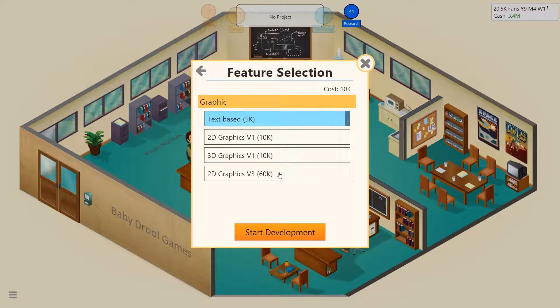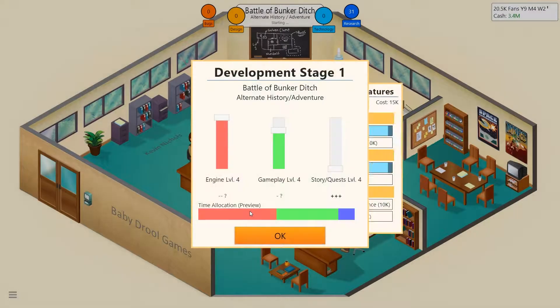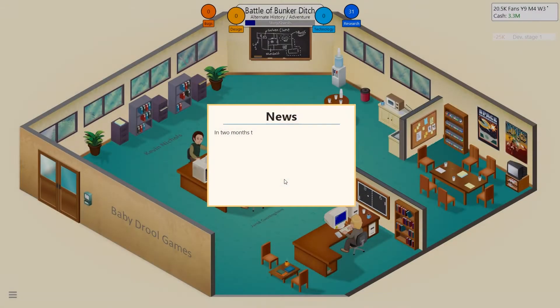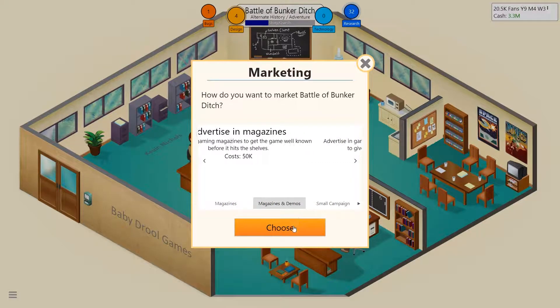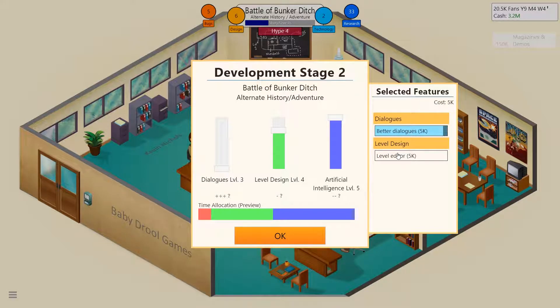This is our first game developed with 3D graphics version one, or do we want to go for the new 2D graphics version three? I kind of want to work on our 3D graphics skills, so let's go with 3D graphics version one for this game. Engine we don't need much, gameplay doesn't even matter, but let's go ahead and give it best stories and quests or simple cut scenes. We will try to hype this game pretty good. We only got $3 million in the bank, so we probably need to be a little careful, but you got to spend to grow.